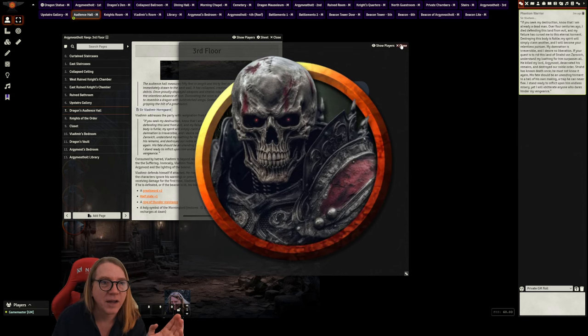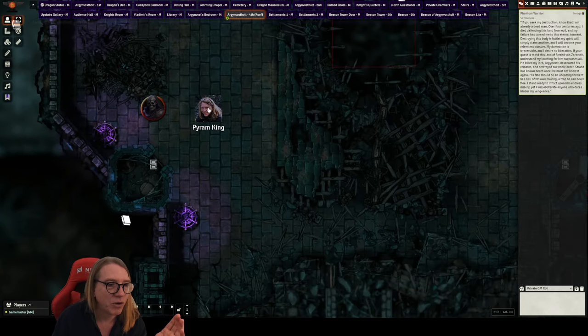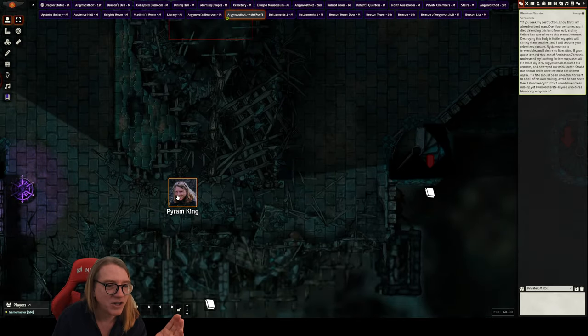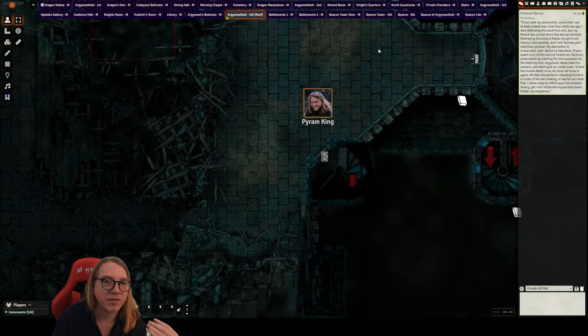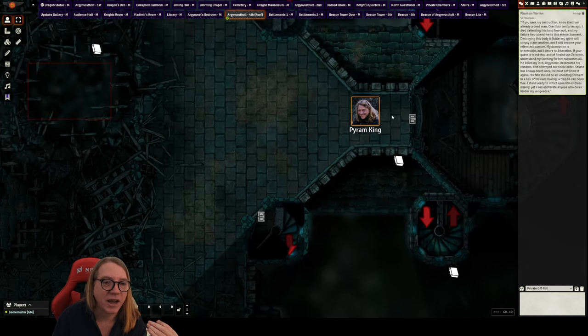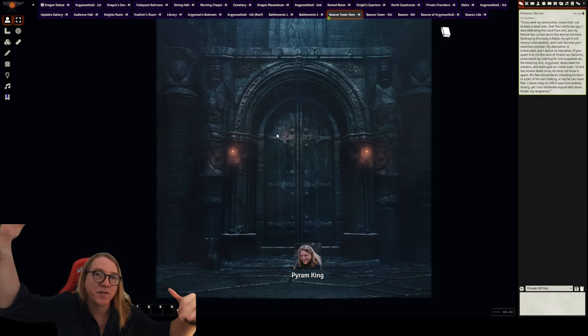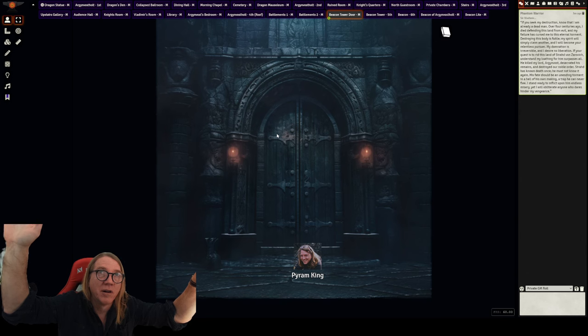If players succeed, the beacon will be lit. Up on the rooftop there's a locked beacon tower door — and getting through it is not easy. Two phantom warriors are up in the towers with spectral longbows firing down on anyone approaching — they have half or three-quarters cover so they're hard to reach. Getting through that door is quite difficult, but there is another way into the landing that takes you up to the beacon tower.